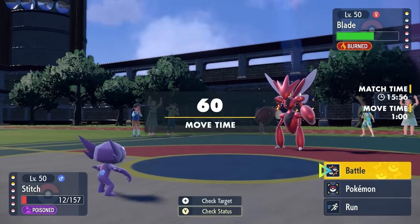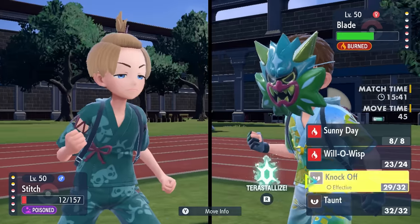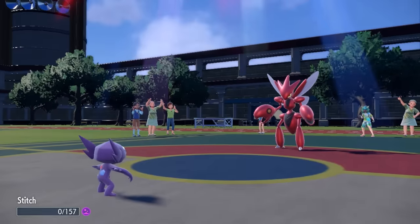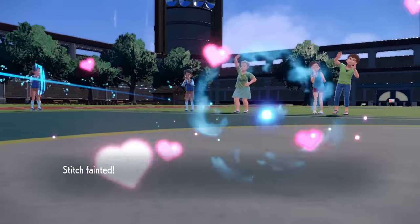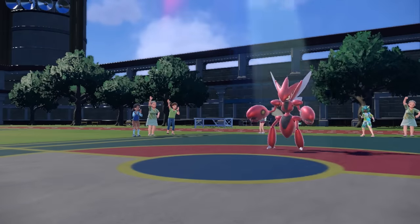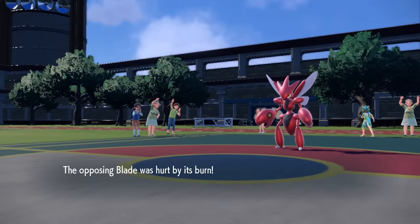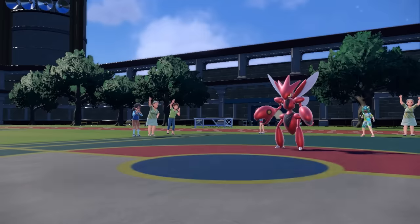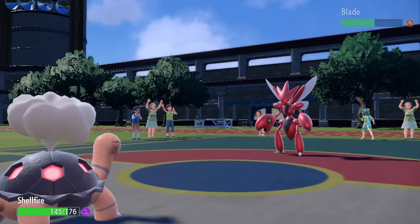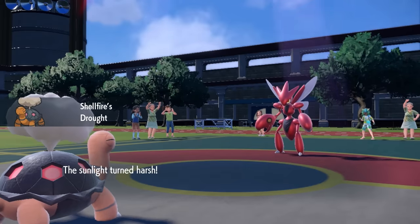If I can get in Victory Bell, I can go for a Terra and take Scizor out, but with only one Sun turn left I won't live long enough to get it up. They finish me off with a Bullet Punch, which is fine — I was able to get a lot of chip on Scizor. I can just go right back into Torkoal and have ourselves a sunny time again. I'm always concerned about a Terra from this situation, but with the burn, Scizor's best damage is something like a Knock Off, so I should be relatively fine.